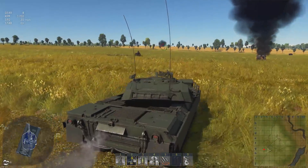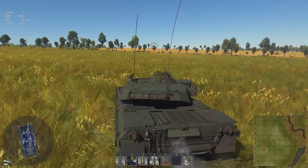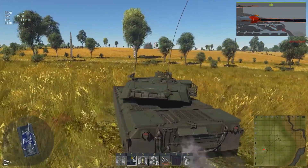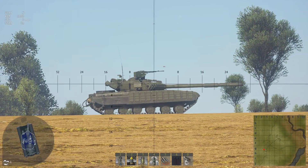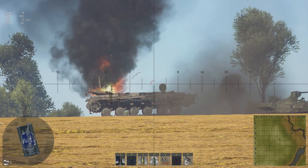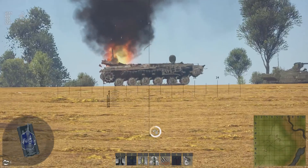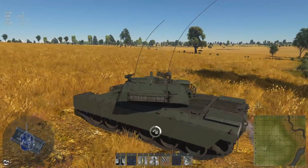I was expecting the APFSDS, not the HESH. Shooting HESH at ERA blocks — I want to see how many survive. The answer is zero: the round hit an ERA block and the explosion deflected downwards into the tank, which I did not expect. If you can reproduce that shot from that angle on a T-64 BV that's not expecting you, with HESH ammo, you apparently can kill them. That's kind of hilarious.